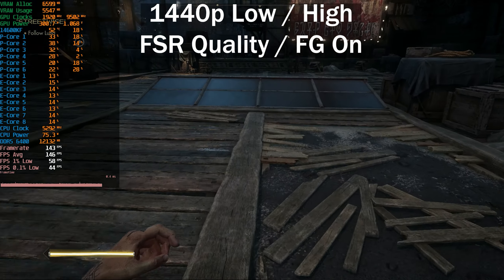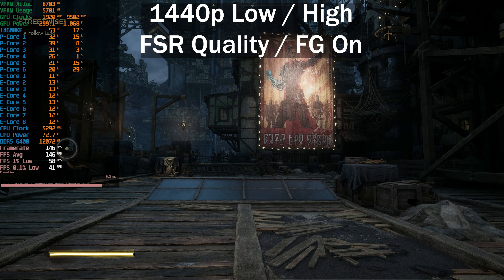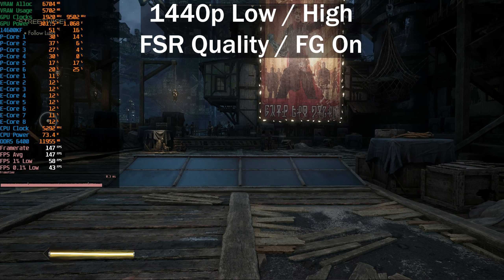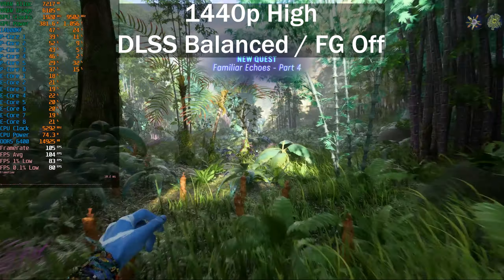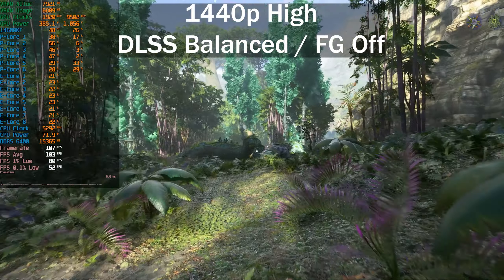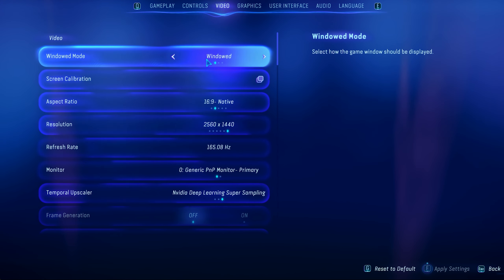The frame time graph is very inconsistent, showing frame times of 0.4 milliseconds — definitely not accurate. The stuttering is still there and motion fluidity has not increased at all. If you have an RTX 30 or 20 series GPU just use DLSS without FSR frame generation. Same for AMD GPU owners — just don't use FSR frame generation in this game. It seems completely broken, pretty much the same since launch, and I'm not sure it will be fixed.